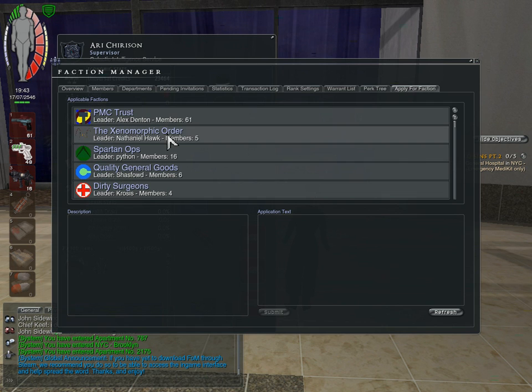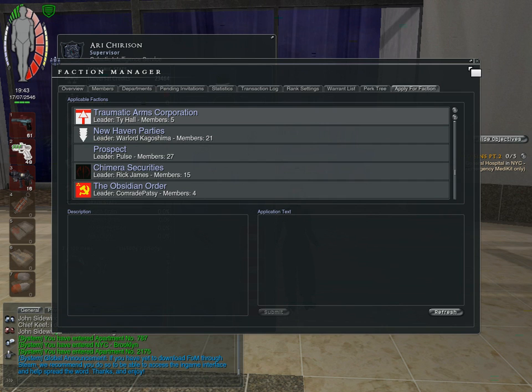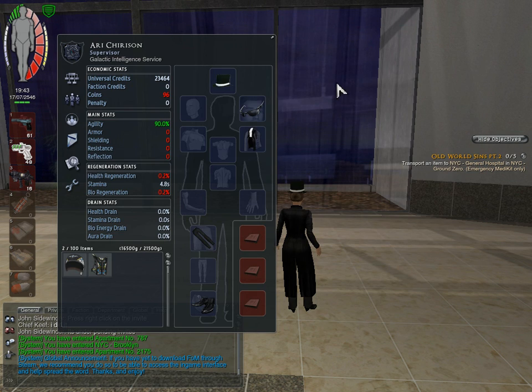You can actually apply to other factions while you're currently in a faction. That is the faction interface. To actually equip stuff, you just place items in the equipment slots — it's simple. You can also place weapons in your hotbar and so on.